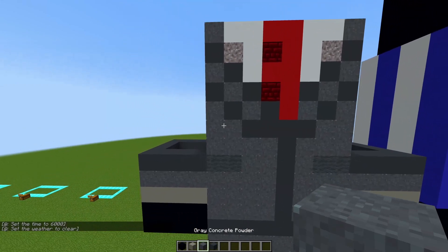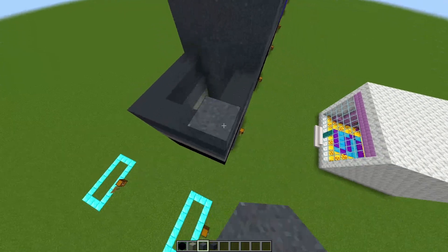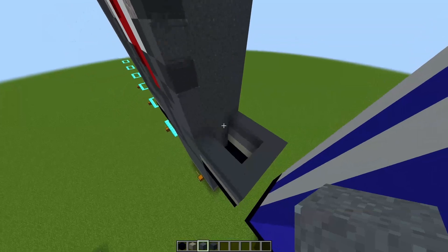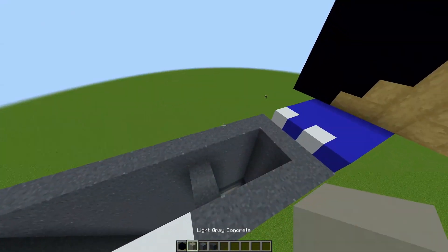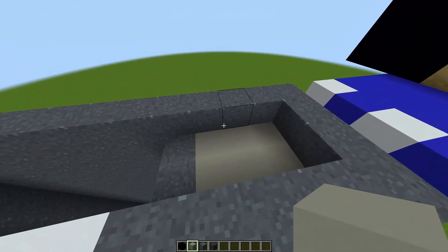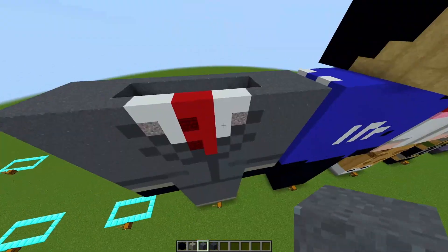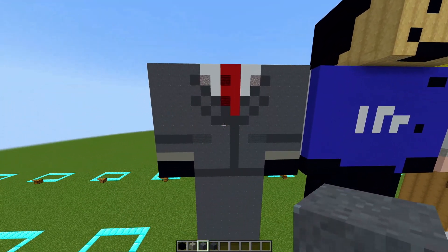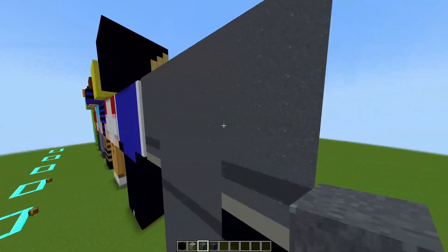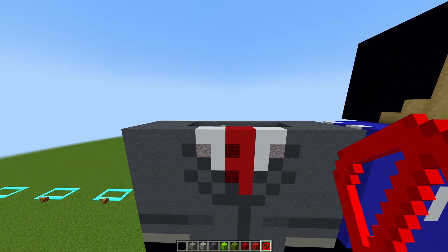Get your gray concrete powder and from the corners you are going to build seven blocks up, then fill it in with your gray concrete powder. For the top you can just go one block down and fill in the gap with any block you want — you do that so that you can fill in the gray concrete powder on top. That's the legs, the torso, and the arms done. This is what it looks like all the way around.